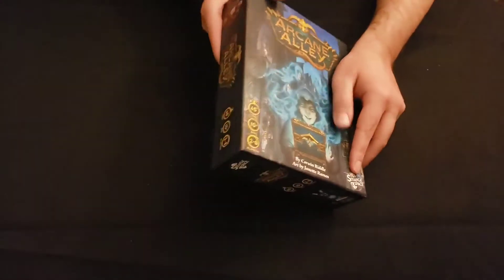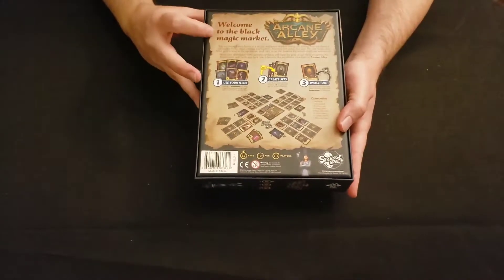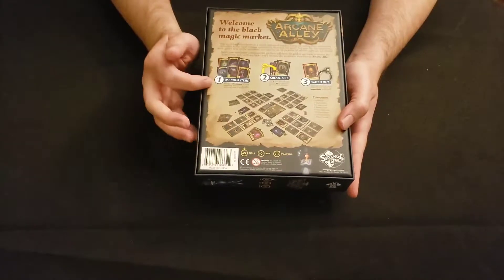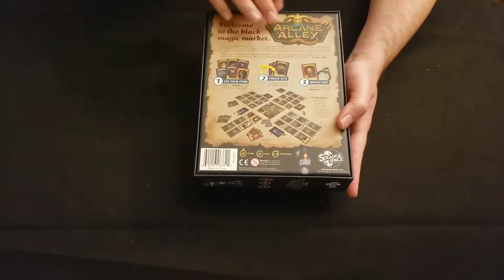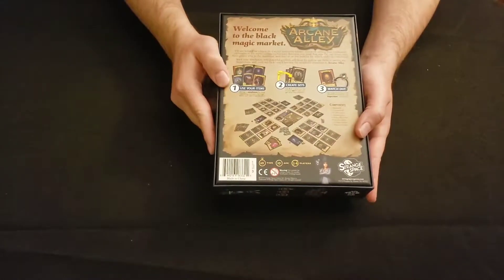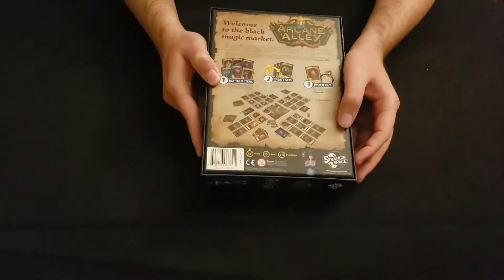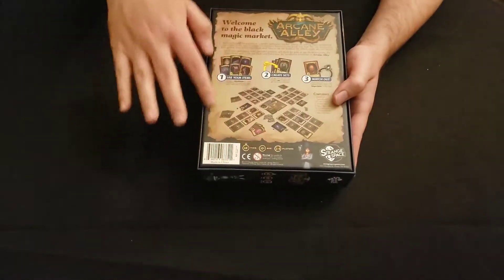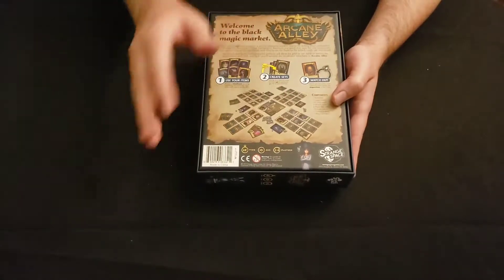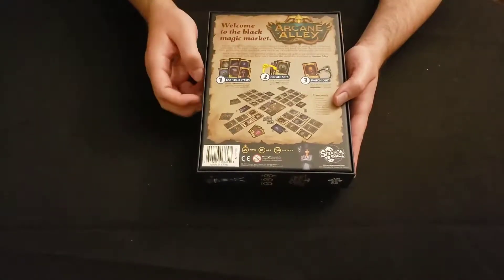Let's take a look at the back. Welcome to the black magic market. So there are three aspects showcased: you use your items, create sets, and watch out. There's a scoreboard, and everyone's got their own kind of tableau in front of them — a grid of nine cards, face down or face up. You're trying to create an optimal tableau that will score you the most points.